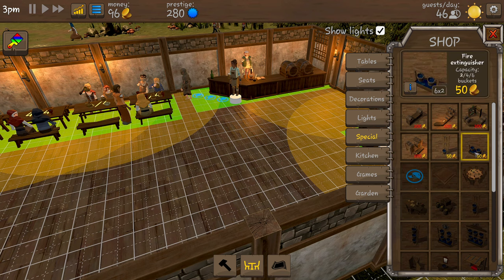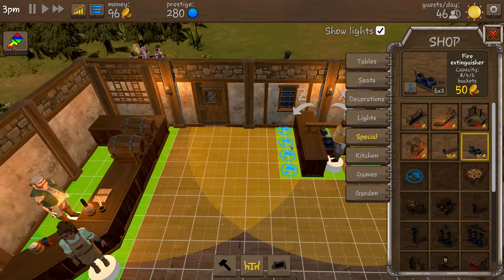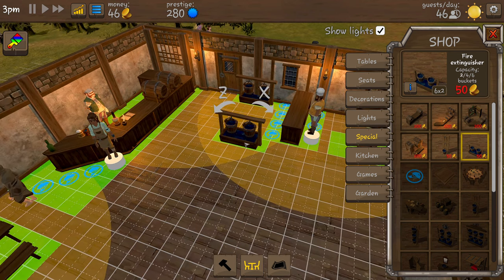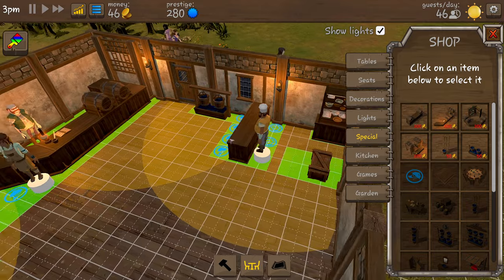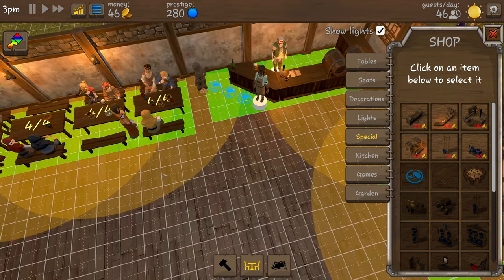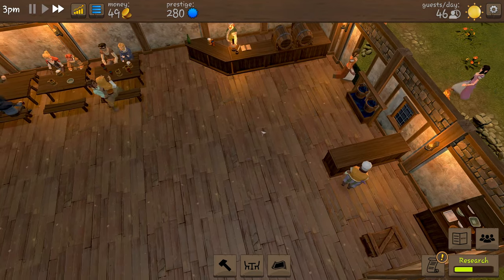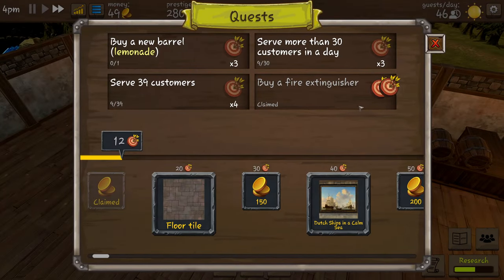We'll grab the fire extinguisher and we're going to stick it right by the door - looks okay, there we go. If we have a fire now, I'm guessing it's either going to come from these little lights or the kitchen. I'm guessing the kitchen because our chef isn't great. Right, so we've done that one.